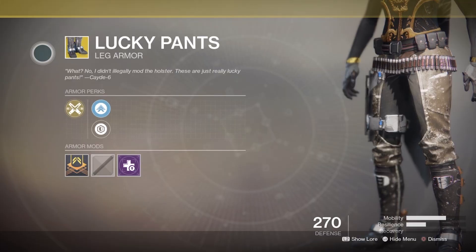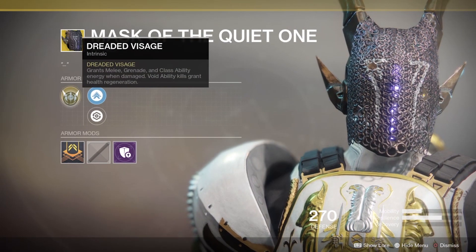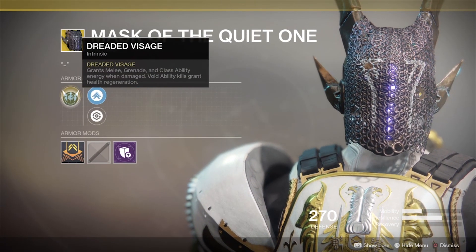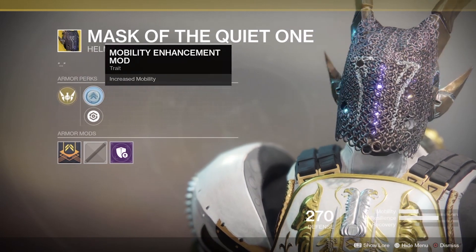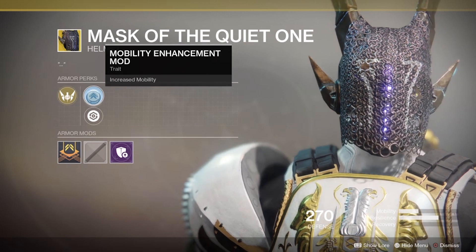Titans get to buy the Mask of the Quiet One helmet again for 23 shards. That's a void tank favouring helmet that'll give you melee, grenade and ability energy when damaged, while ability kills will regenerate health.